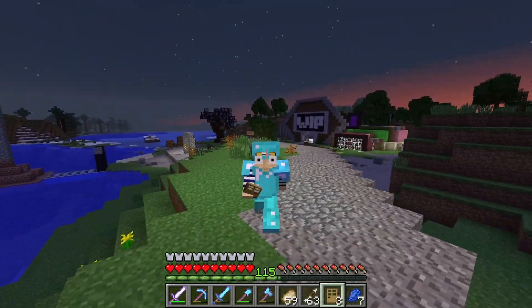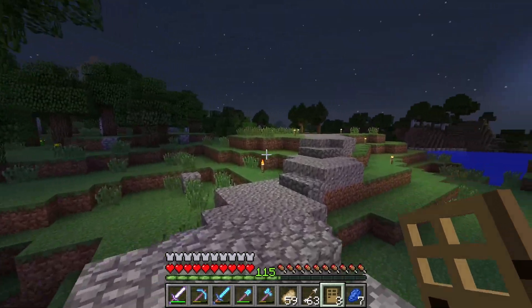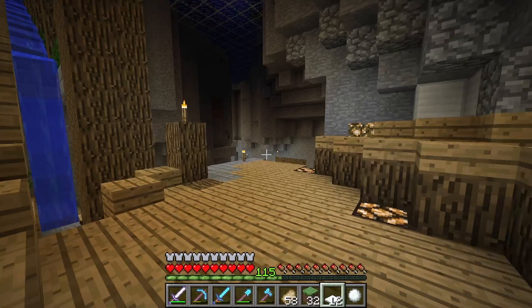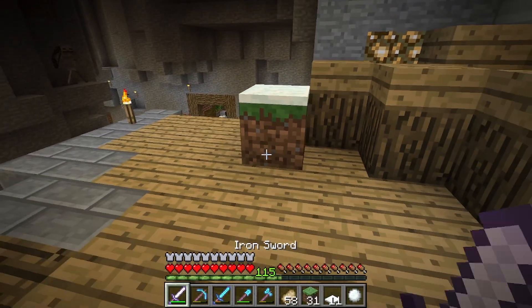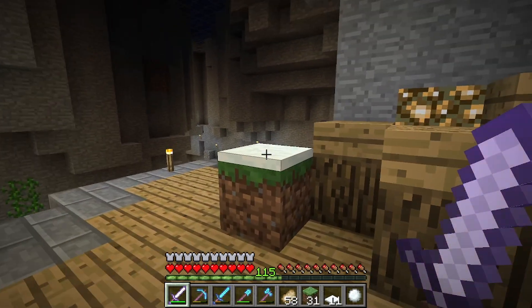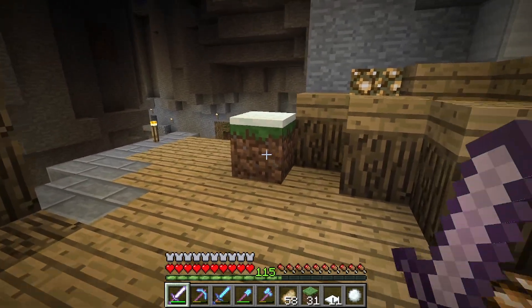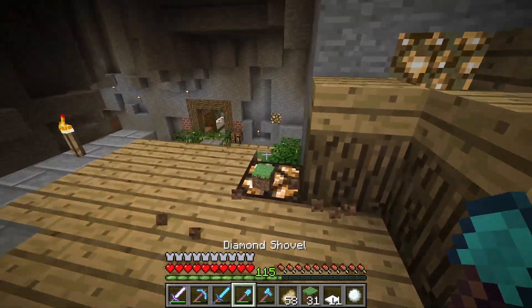That unobtainable was probably not that exciting, so we're going to be zooming through versions today. We're going to the next version, 14w04a. In this version, snow layers are supposed to turn the grass below them into snowy grass — but it doesn't do that here. So that's an unobtainable configuration.